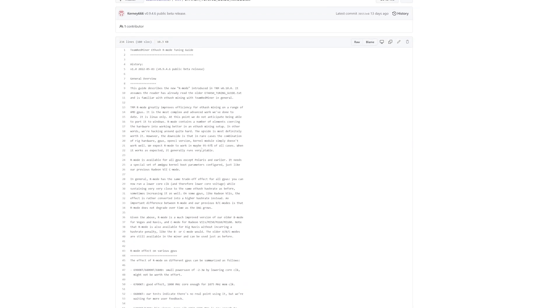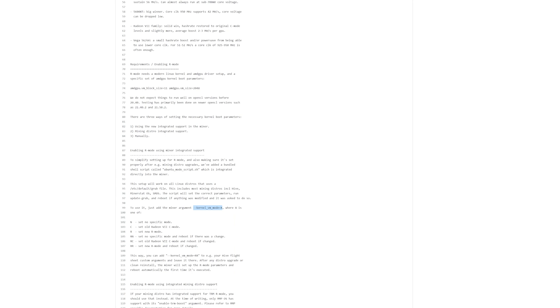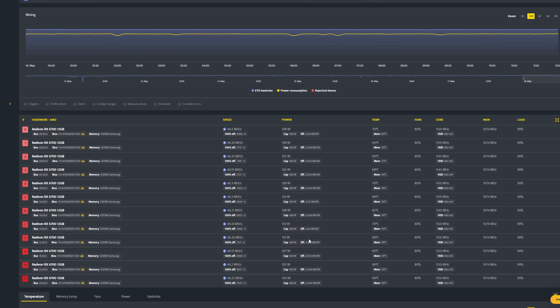This update is in part because Team Red Miner now has a beta miner out that enables R mode. R mode is kind of like BC mode that they had before for the Radeon 7s and some of the other AMD cards. The Radeon 7C mode made them more stable, more efficient, and provided a higher hash rate. We are also going to be enabling R mode through Team Red Miner and changing a couple of settings on the RX 6700 XT to make them as efficient as possible.